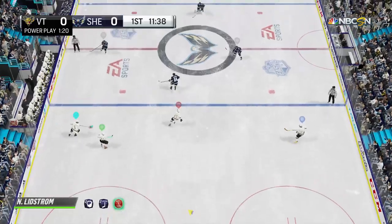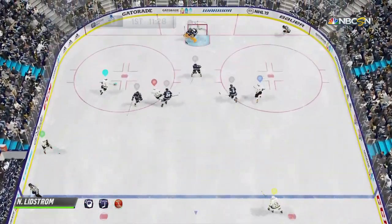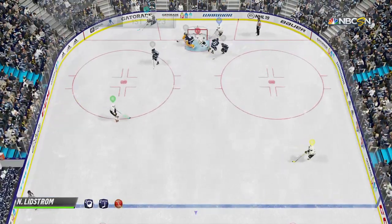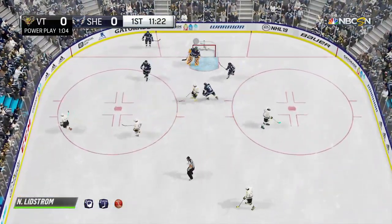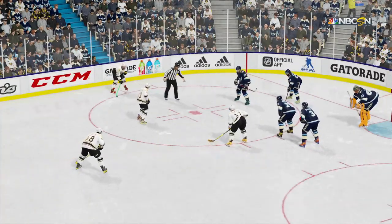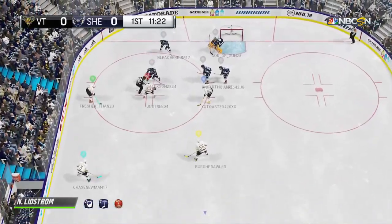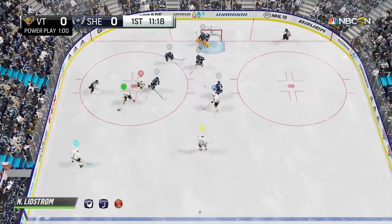Now it's directed to Lidstrom. Victorious are driving it from the wing. Brings a shot — point-blank save. Terrific stop. You gotta find a way to put the puck in the net. Just keep the pressure. Beat him on that one.